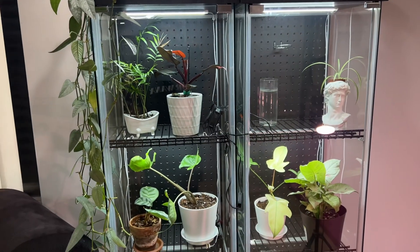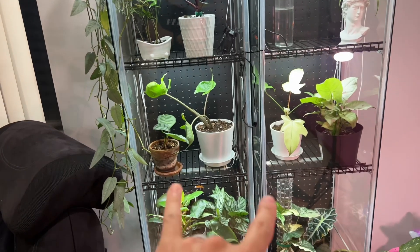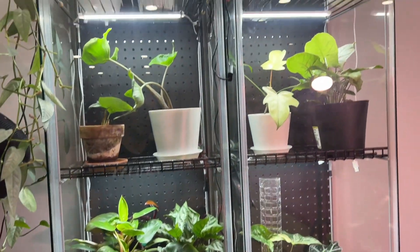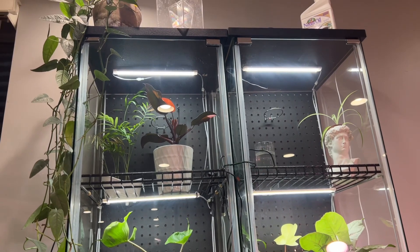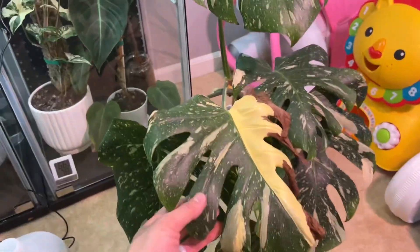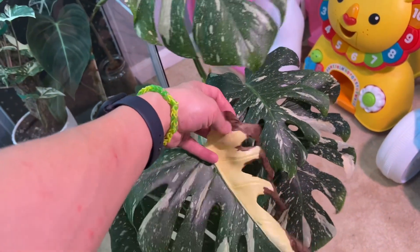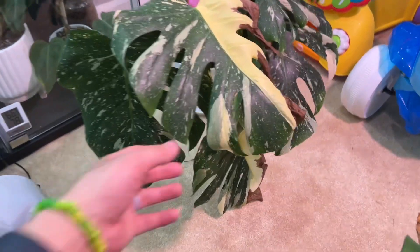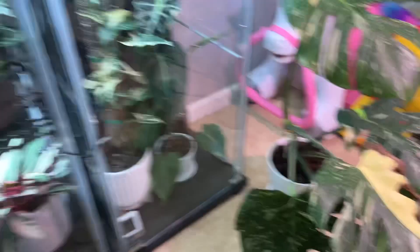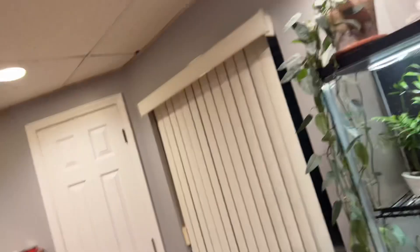The other thing I've been working on is an IKEA greenhouse hack. I acquired two of these detail cabinets — they're pretty set up — and I leveled it up a little bit and added my plants. I got some more plants including this nice Thai constellation. The white parts will inevitably start to burn because there's no green to photosynthesize the light, but overall I'm super excited about that.